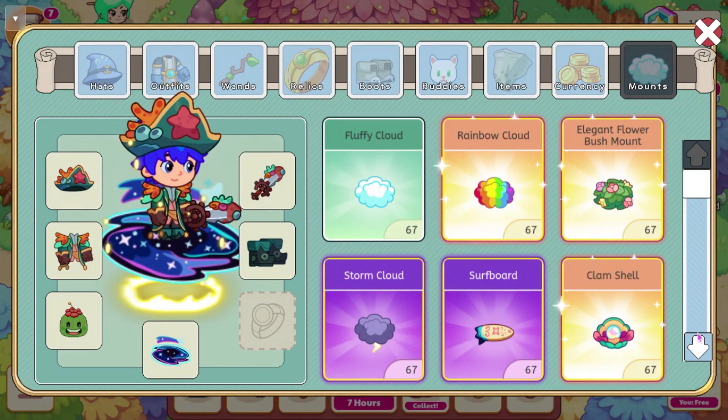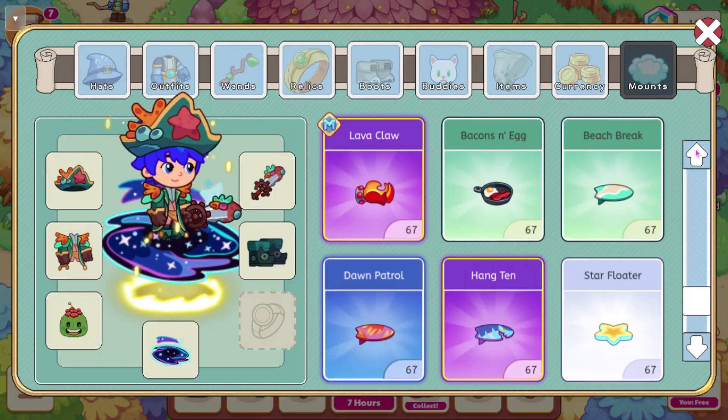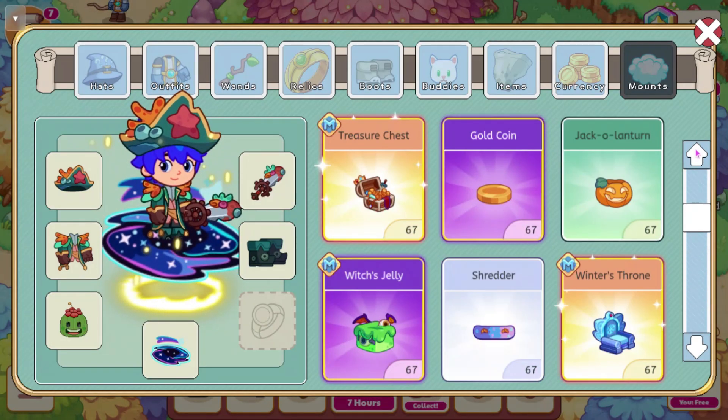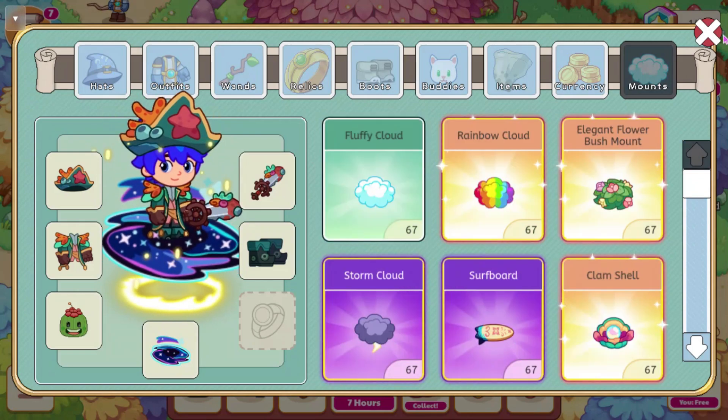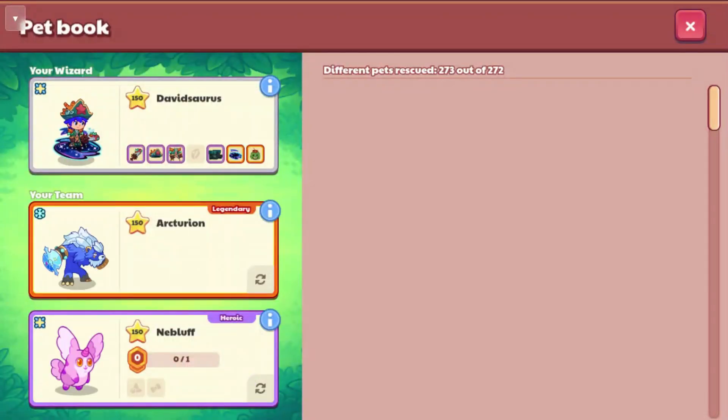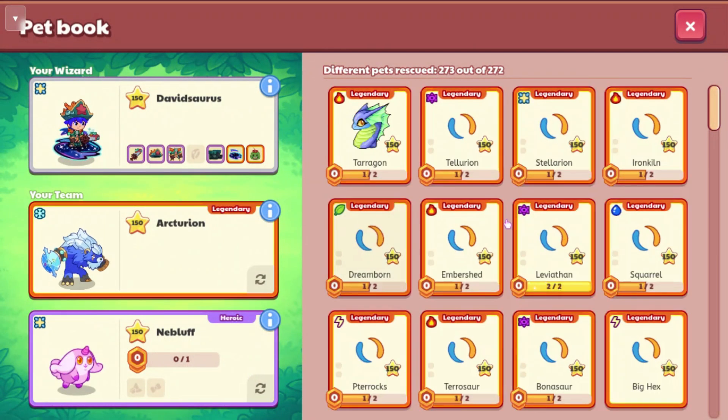There might be a mount — there was one added to the assets. I don't think it's going to be here though; I think it's going to be for a treasure track. I'll make a video on those leaks tomorrow. So we're going to move on to the pets. I have a feeling I know which ones they are, but I'm not 100% sure.